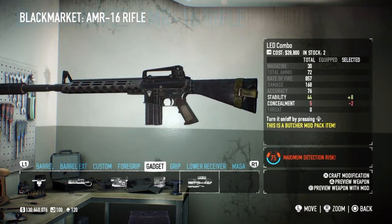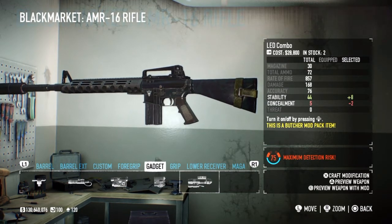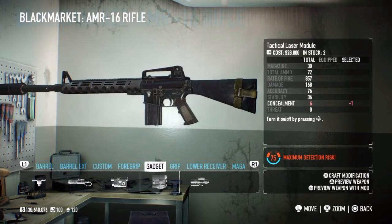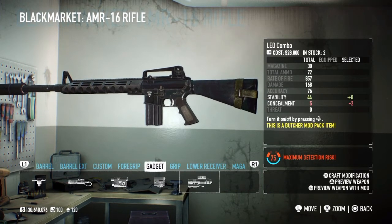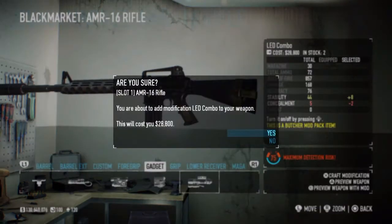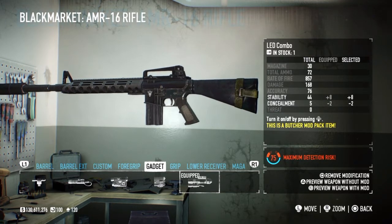The next attachment to put on is the LED combo, which is plus eight stability. Concealment is not an issue. The laser module - the LED combo is the best one for it, and it's another mod pack item from the DLC.